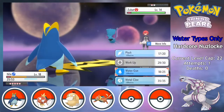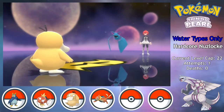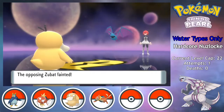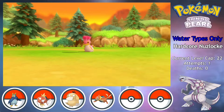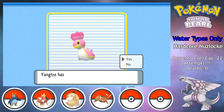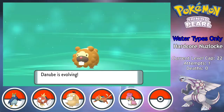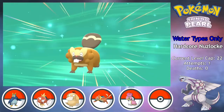Zubat is back out, and after doing a lot of damage with Water Gun, I swap into Ganges the Psyduck to avoid dealing with Confusion, and my own Confusion takes out Mars. This opens up my next encounter, as I find a Shellos on Route 205 who I nicknamed Yangshu — I'll be calling her Yang for the rest of the run. Shortly after, Danube evolves into a Bibarel, and I've got myself a full team of six.